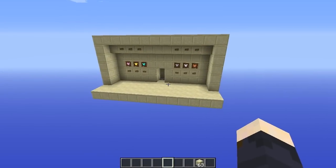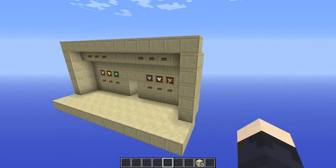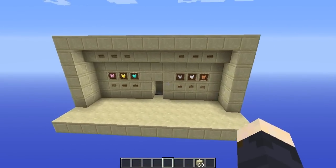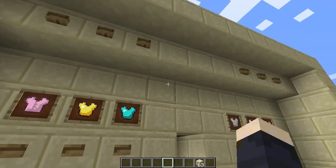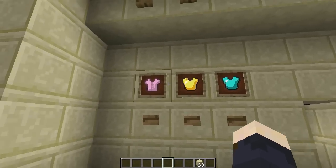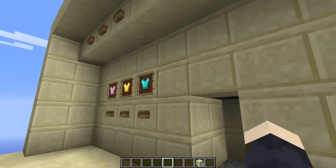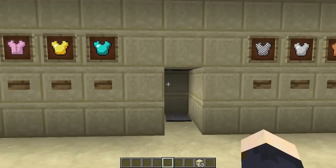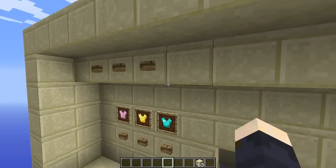Hey guys, and welcome back to another Minecraft video. Today I have an auto dresser for you guys. It looks like this. These are the selection buttons for different armor or clothing for you. So let's first see this in action and then take a look at how it's made and what it does.